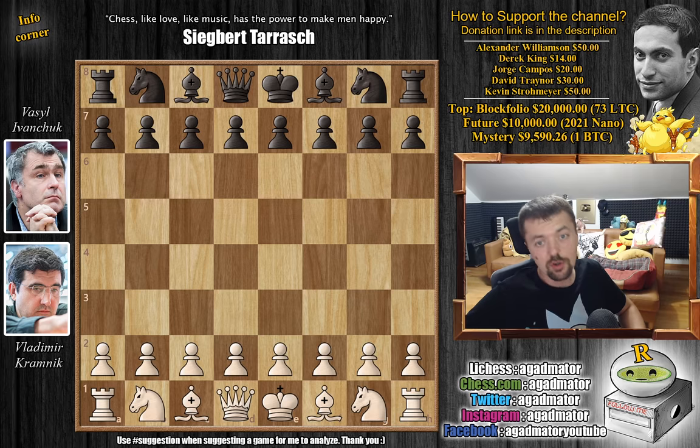Hello everyone and welcome to a really awesome game played in the Professional Chess Association Intel Grand Prix in Paris in 1995 - a rapid tournament, second round. Vladimir Kramnik faces Vassil Ivanchuk. As today is Kramnik's birthday, a lot of you requested a game by Kramnik, and I thought this was a fitting one as it features a sort of present from Vassil. So without further ado, let's check it out.